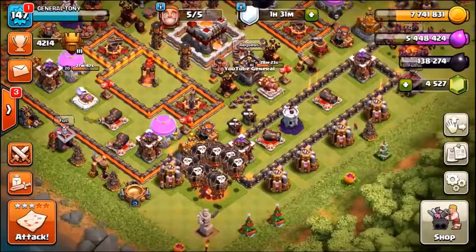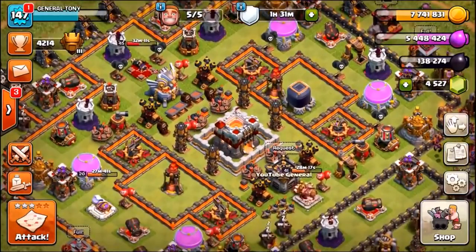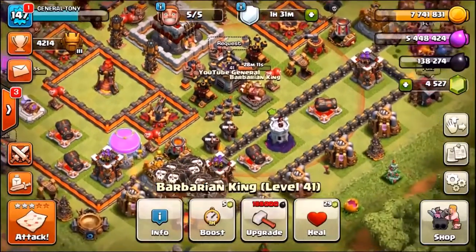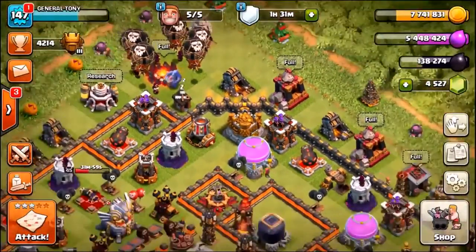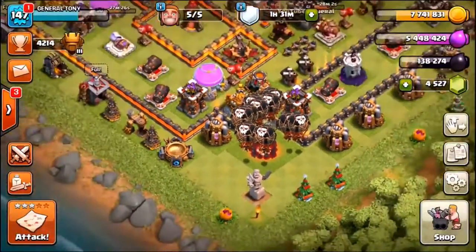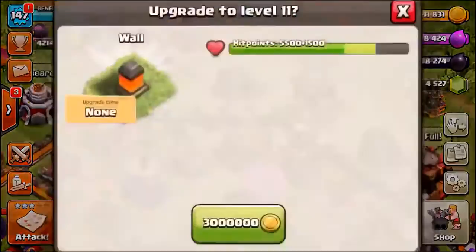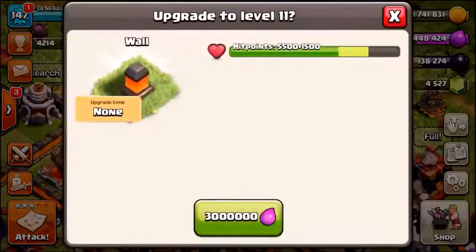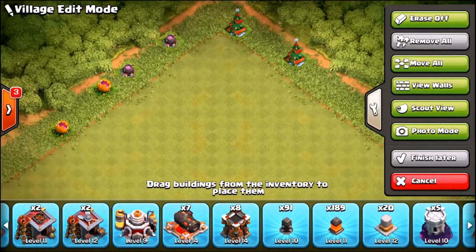Before we check out the second defense, let's spend some resources. We've got 7.7 million gold, 5 million elixir, and 140K dark elixir. We're saving up to send the Barbarian King to level 42 — that'll cost 188,000 dark elixir. So let's upgrade some walls. We've gone down to the bottom with a lava wall, upgrading three walls this episode, bringing us to a total of 91 level 10 walls remaining.